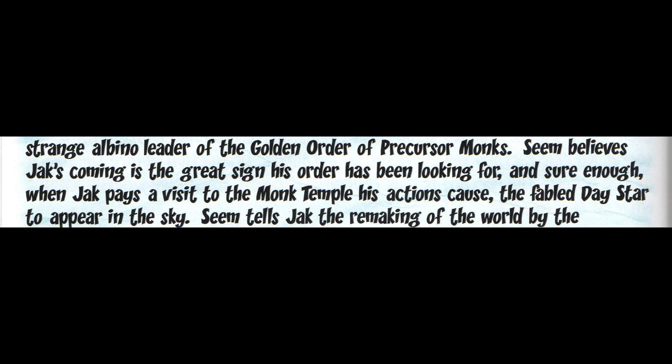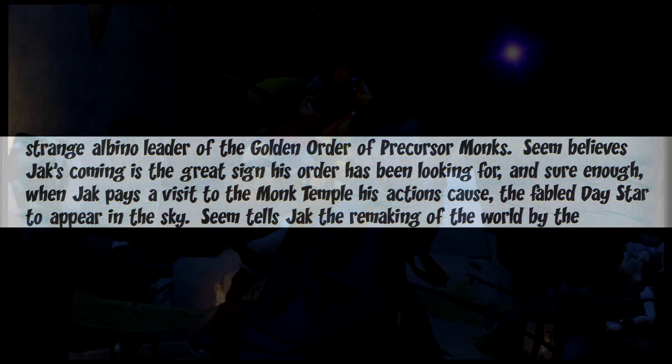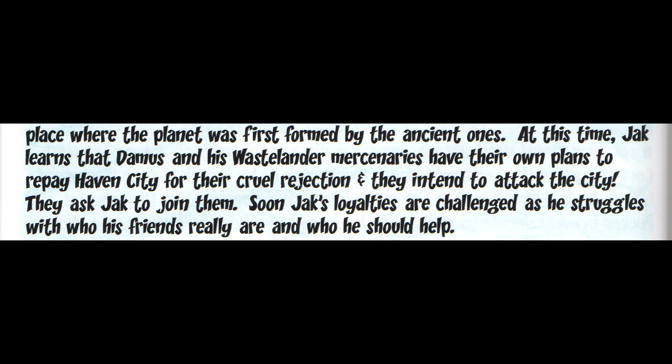Seem believes Jak's coming is the great sign his order has been looking for, and sure enough, when Jak pays a visit to the monk temple, his actions cause the fabled Daystar to appear in the sky. Seem tells Jak the remaking of the world by the Precursors is close at hand. Jak tells Seem about the strange Precursor catacombs he saw, and Seem confirms their place in the prophecy, saying they must descend those catacombs to find the Precursor planet seed — the deep place where the planet was first formed by the Ancient Ones. Jak then learns that Damus and the Wastelanders plan to attack Haven City, and they ask Jak to join them. Soon, Jak's loyalties are challenged as he struggles with who his friends really are and who he should help.